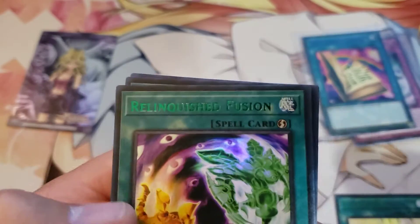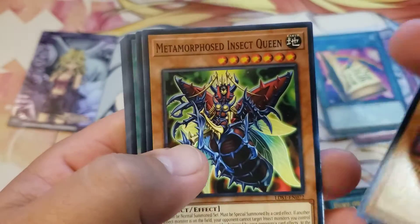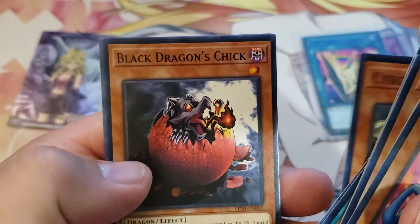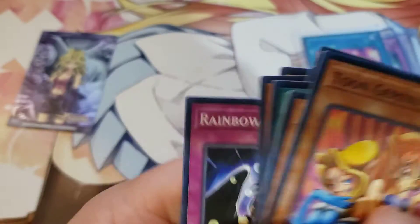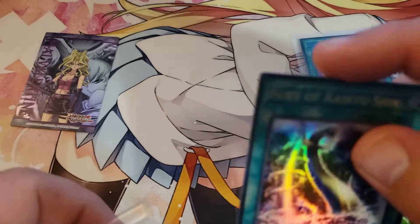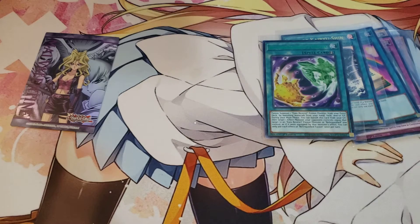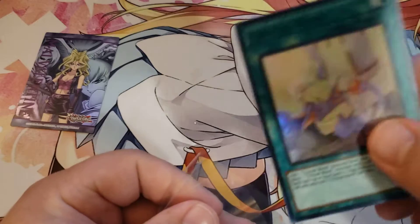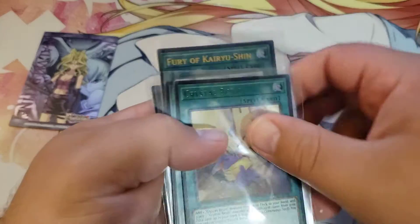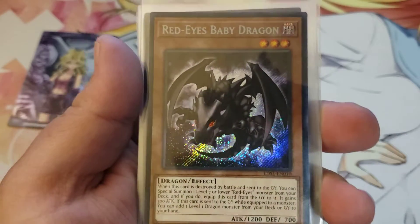Relinquished Fusion, Curiosity, Fury of Kairyu-Shin, Red Eyes Baby Dragon — that is a plus for sure. And Crystal Bond is also a decent one. All in all, not bad, not terrible. Hope you guys enjoyed this video. Please remember to like, comment, and subscribe for more. This is Blackout signing out.